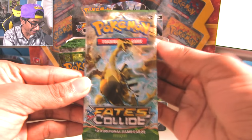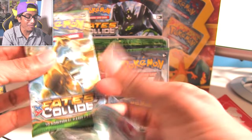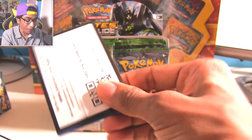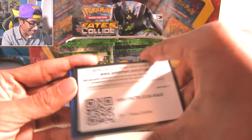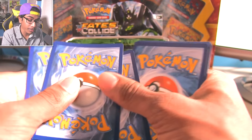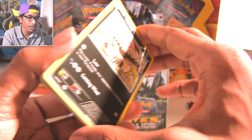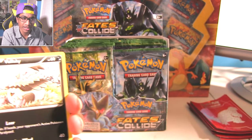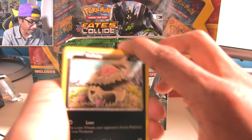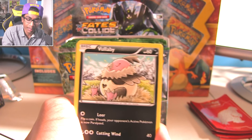F Megas - I want a Break Lugia. You guys know how Breaks work - it pretty much replaces the reverse. So in packs like Fates Collide, it's interesting that it also has Break cards in it. Generations doesn't have Break cards, I believe. But you can get Break cards and a star card in each pack, which is insane.